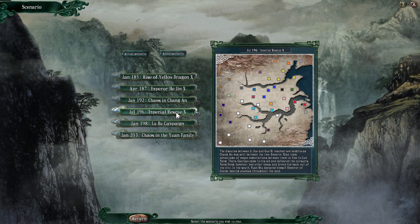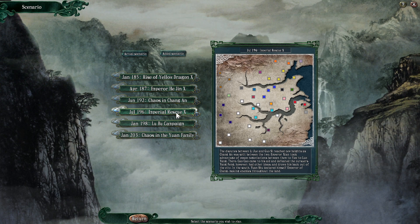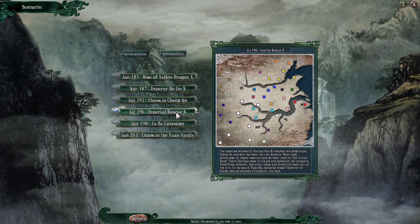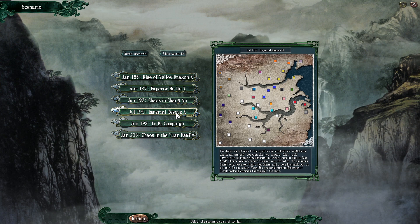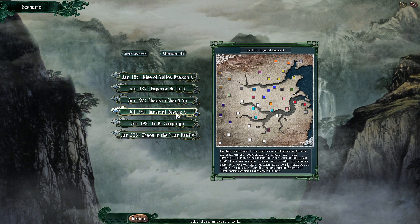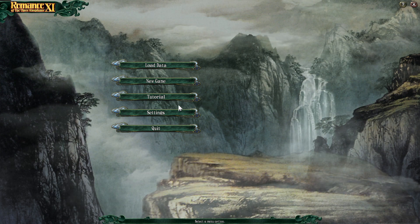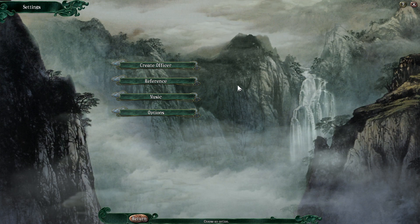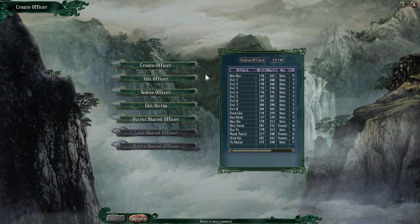Basically, the only way we have physical control of your character is if we manage to recruit them for our own particular force. Otherwise, they will be AI controlled for potentially quite a large portion of the game. So how you decide to set up your character is pretty damn important. There is a very low chance that we'll end up getting them ourselves, but it is a possibility. We're going to come across a few — either in our own force or beating the shit out of us. Probably beating the shit out of us.